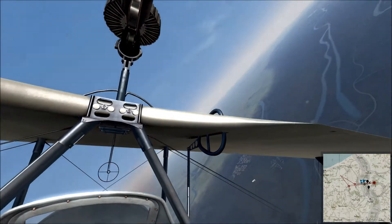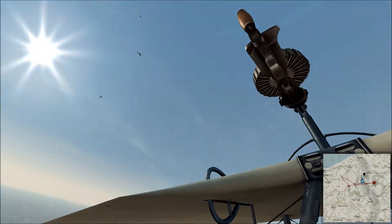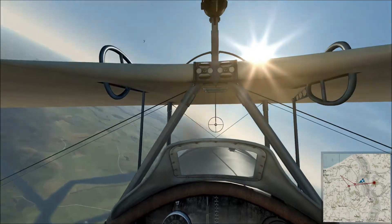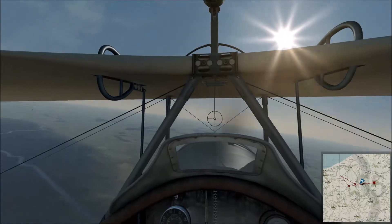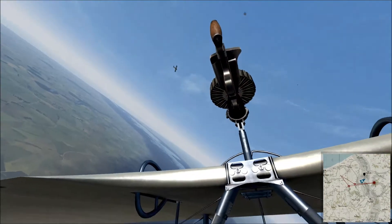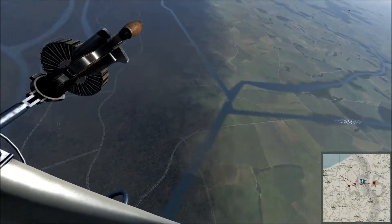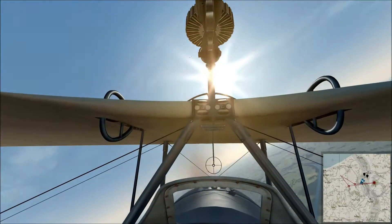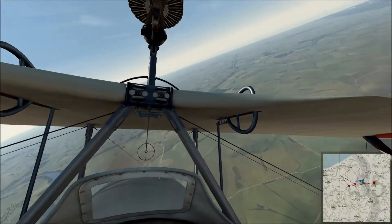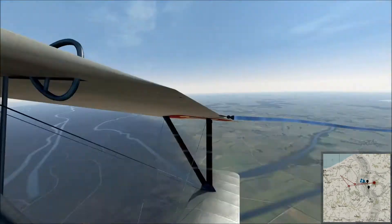Oh look at this — a friendly guest. There he is, hello. Oh there's two of them! How special — you guys on a date? There he goes underneath. Oh look at this — yeah yeah. They're both in front of me. He flew right into me there. I think there's more than two.